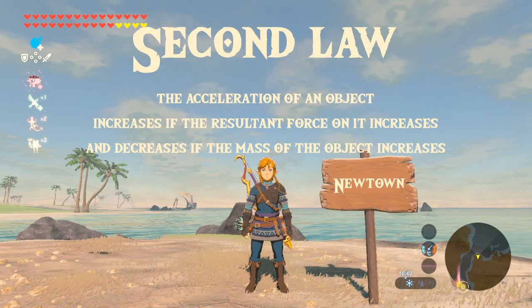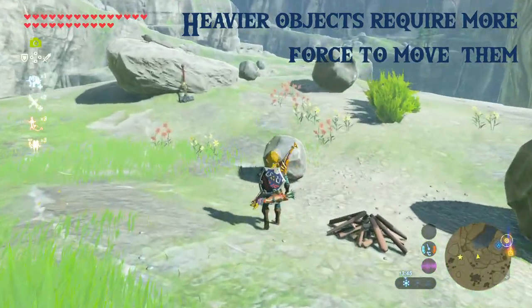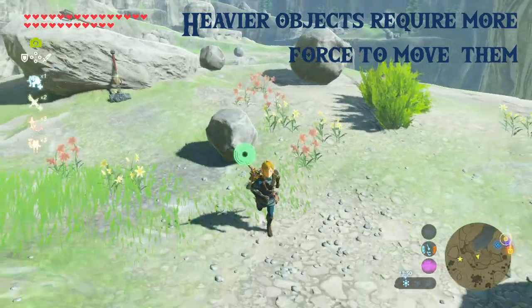Newton's second law is a little bit more complicated and it states that acceleration of an object increases if the resultant force on it increases and decreases if the mass of the object increases. One way of thinking about this is that heavier objects require more force to move them, so this small boulder I can push it around quite easily.